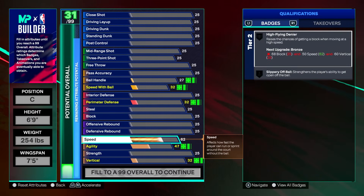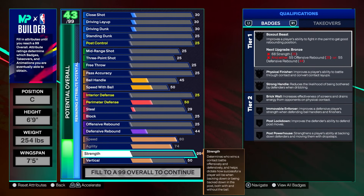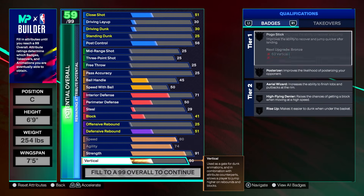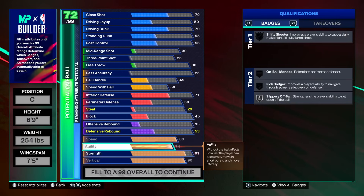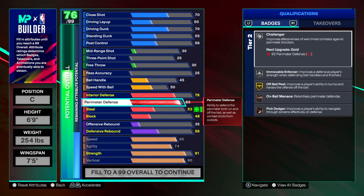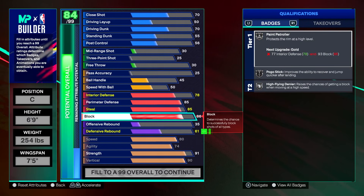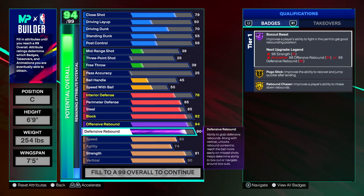Going down to the physicals: 80 speed, 74 agility, strength at 91, vertical at a 90. And 90 vertical on a center is insane. Going to defense: 78 interior, perimeter at 85, steal at 85, block at 92 because it's an inside center — we got to get blocky. We have a 94 offensive rebound and a 90 defensive rebound.